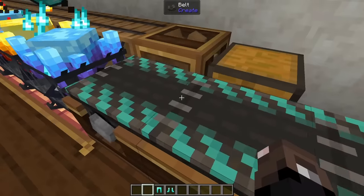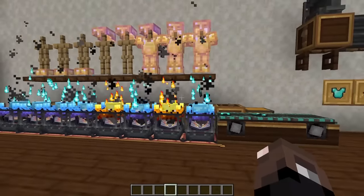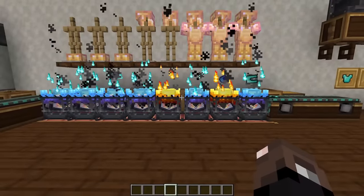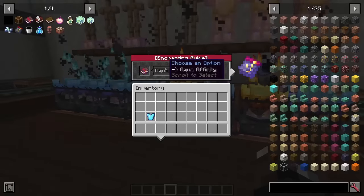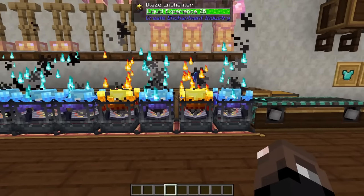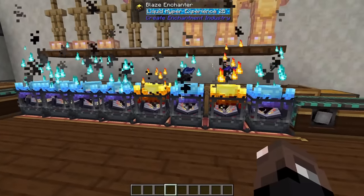So I can go ahead and throw the rest of my armor pieces on this line and they will all wait in a row and get enchanted. One thing to note is that our Mending book and our Aqua Affinity book are not hyper enchanted.